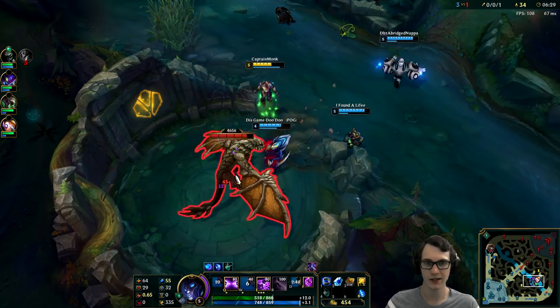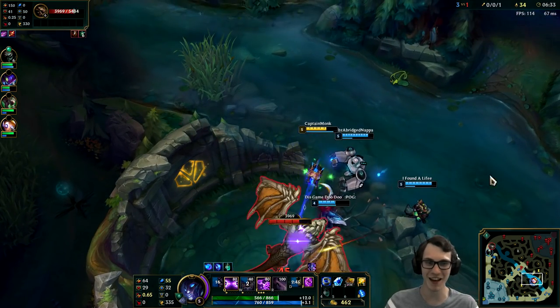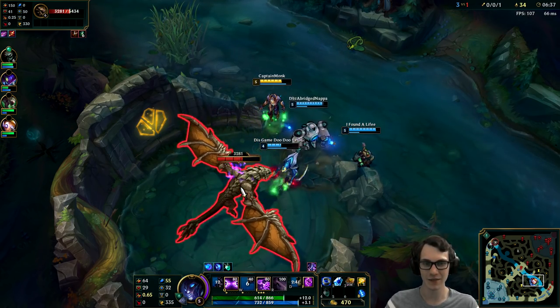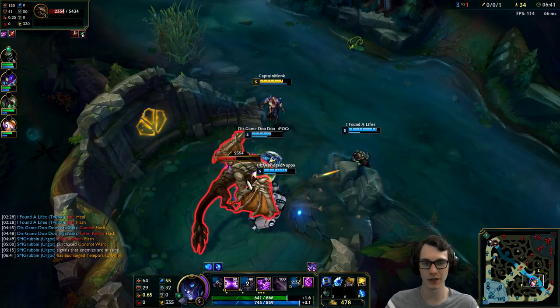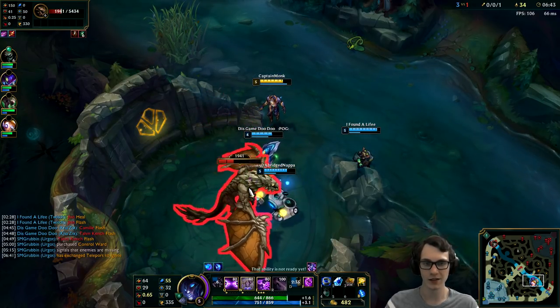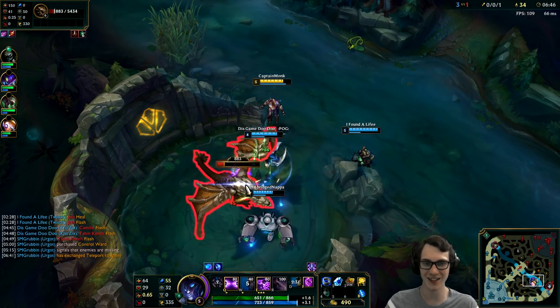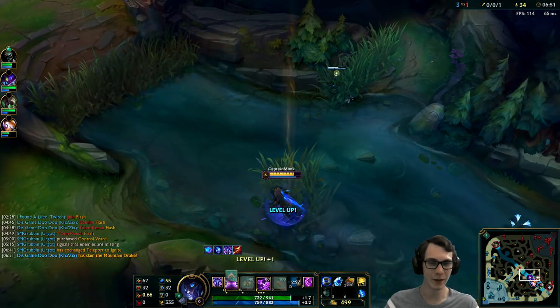Alright, get the Voidlings set up. The Voidlings are not strong yet — they just get rocked. They're going to die immediately again. It's unfortunate. I could use my Malefic Visions here, but honestly it's a bit of a waste of mana since it's not going to be an opportunity to do any damage. But then again these Voidlings aren't doing much either, so maybe I'm completely in my head with this one.